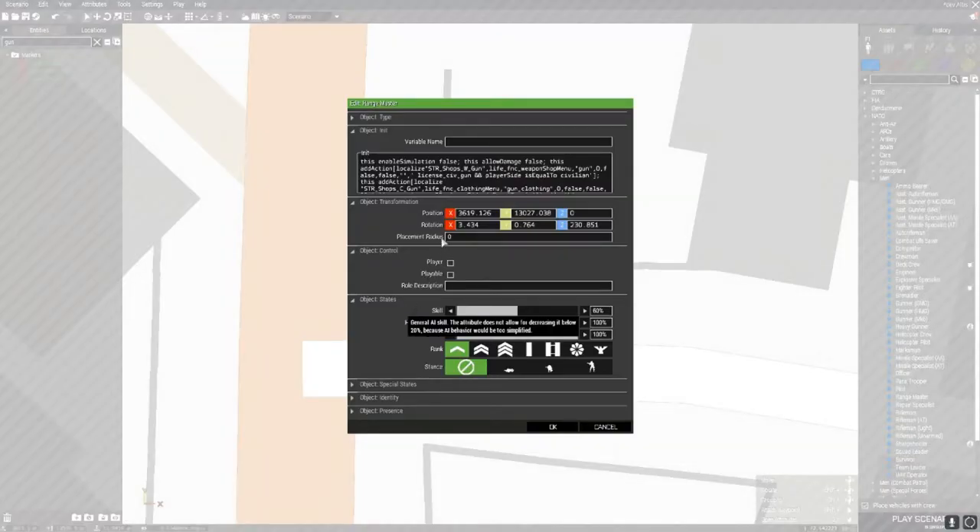After that semicolon, this add action - you just want to select that, then go down until you reach that semicolon, and then press delete. This is basically deleting the clothing part. Now we're going to be getting rid of the thing that lets you buy a license from the store, because it's the gun store - you don't want to be buying a license from the black market. From where it says after that semicolon after "false", select from this add action all the way down to the bottom, and just delete all of that. Make sure you've not left anything. Now we've got just the bare gun store left.